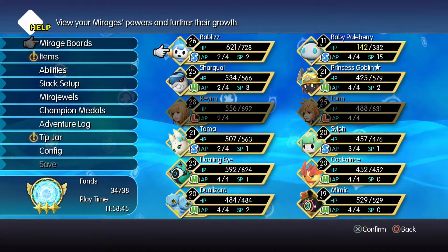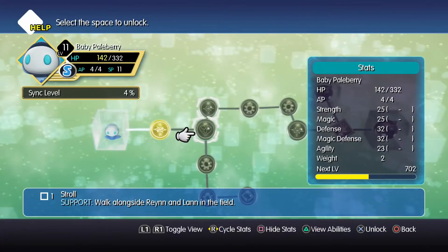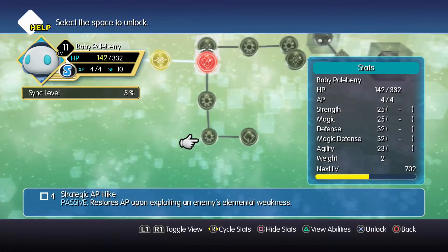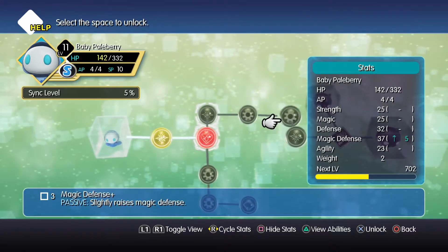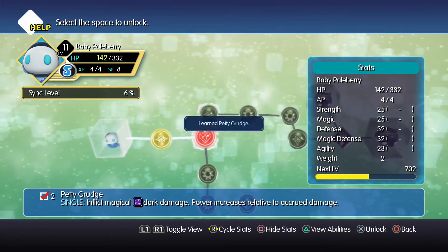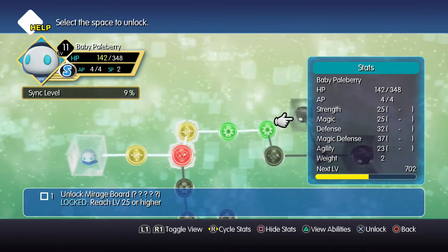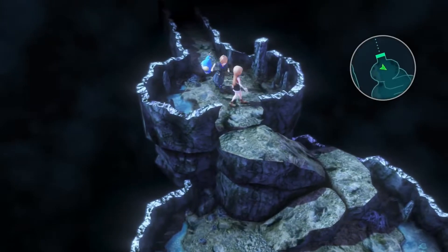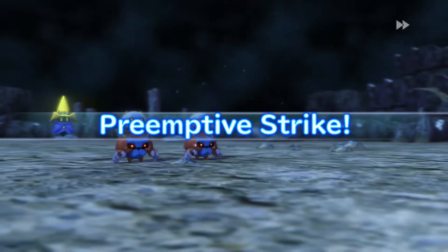All I really want off the Baby Paleberry is to hop into the mirage board. We've got Blizzard, which is nice. Petty Grudge does Dark and Banish does Light, so I need another 2 AP. To get 21 or higher — or 25 or higher — that's pretty interesting. If I get the Baby Paleberry up to 21 or 25, we can get the extra mirage boards. 25 is probably a bit of a stretch — that's a lot of grinding to get to 25.